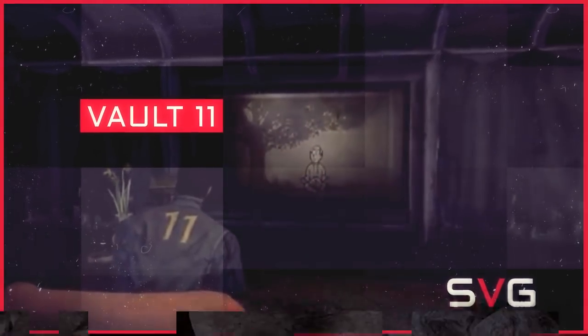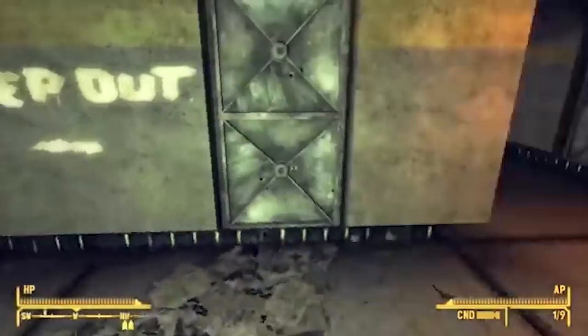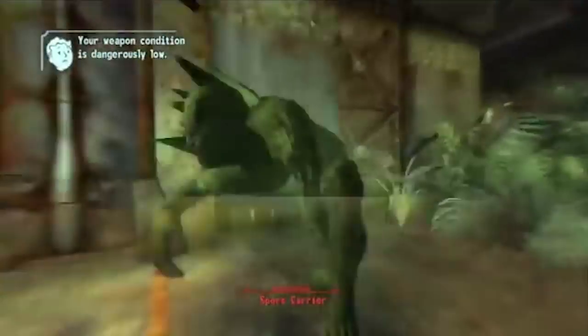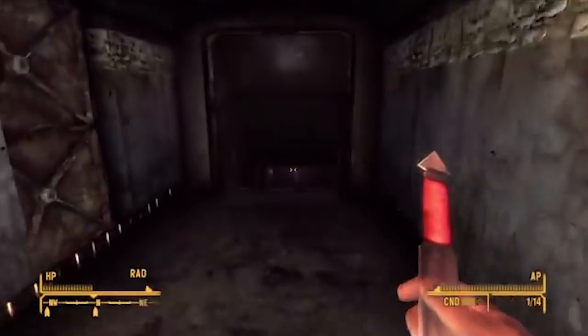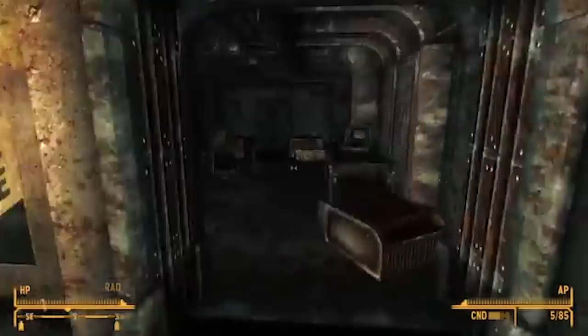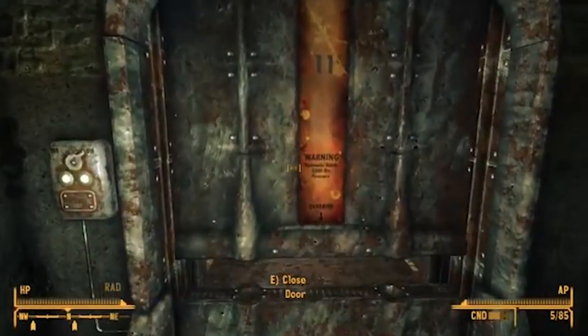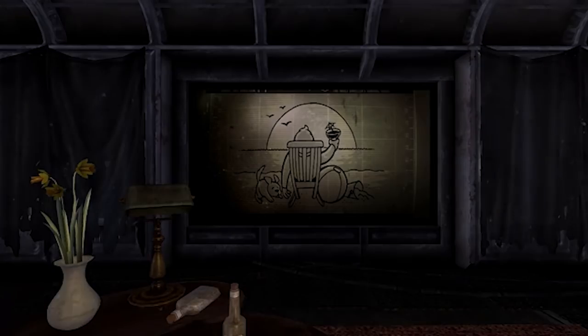Vault 11. Now we come to Vault 11, one of the most savage of Vault-Tec's vaults. It should be common knowledge by now that every vault set up by Vault-Tec also doubled as an experiment of sorts. Vault 11 housed a social experiment to find out what people would do when told to sacrifice a fellow vault dweller every year. Refusal to pick an annual sacrifice would result in the extermination of all vault dwellers — sort of like the button in Lost, but more murdery. "Greetings, martyr, and welcome. If you're here now, it means you've been offered up as a sacrifice so that your vault can continue to thrive."